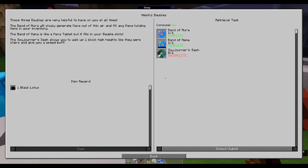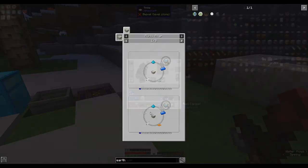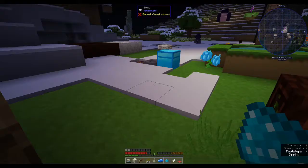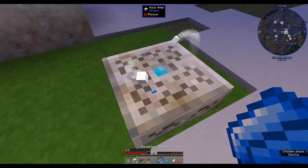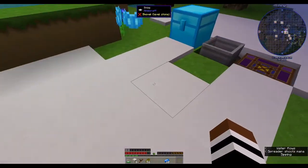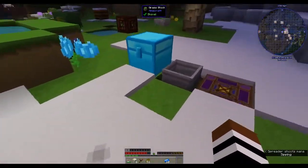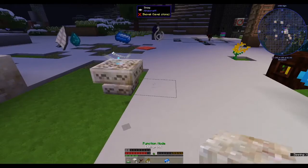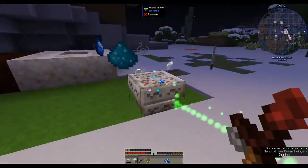We're making the sojourner sash, and we want a rune of air which is string, mana powder, mana steel, a feather, and carpet. String, mana steel, powder, feather, carpet. I thought there was something creeping up behind me but it was just the things floating around. And again back to the waiting game - that's the thing about Botania, it's very much a waiting thing.